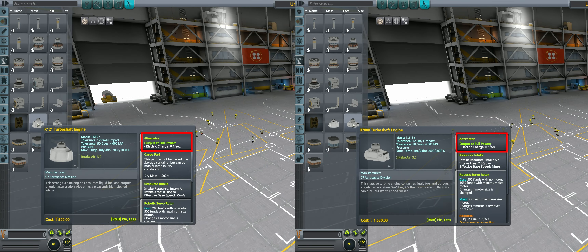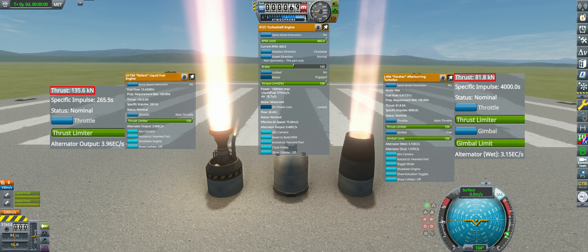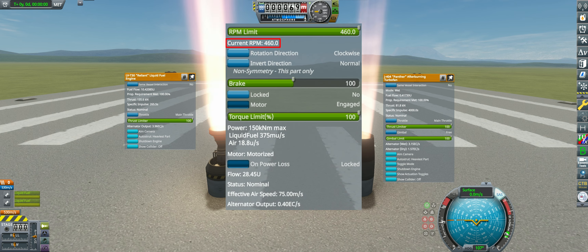The Breaking Ground small and large turboshaft engines are unique in that they are the only parts other than jet engines and rocket engines that have alternators. The calculation for how much EC engines produce is pretty simple for rockets and jets: divide the current thrust by the maximum vacuum thrust for rockets, or the maximum stationary thrust for jet engines, and then multiply by the alternator value. Since the turboshafts don't have thrust values, they have their own unique way of determining current alternator EC generation — they use the current RPM of the turboshaft head divided by the current RPM limit.